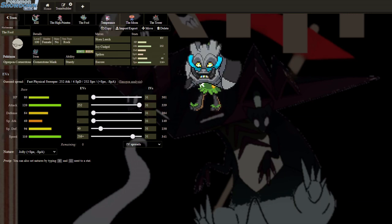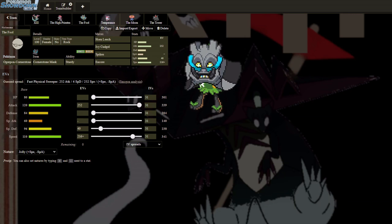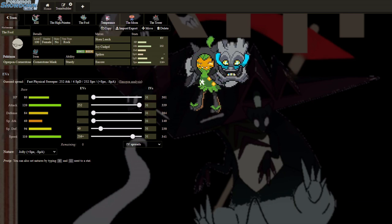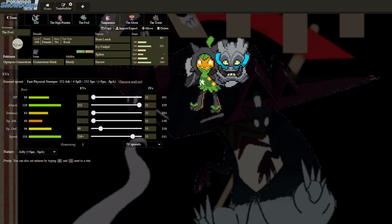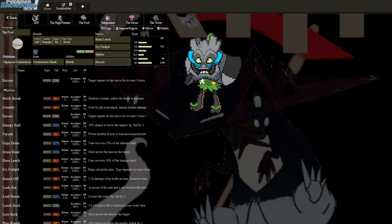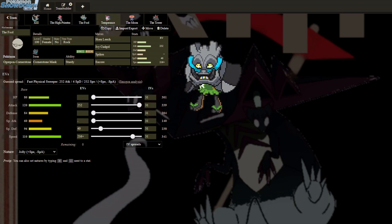Next we've got Ogrepawn making her debut — actually, because Ogrepawns are all female. We're running enough speed to get past Zarude, and then the rest in Attack and Special Defense — Special Defense just to take less damage from special moves from Tornadus and Darkrai. This is my Spiker, and I've got Encore just in case Glastrier is gonna try to set up on me, or if I have to stop something else from setting up, like maybe an Iron Hands clicking Swords Dance.